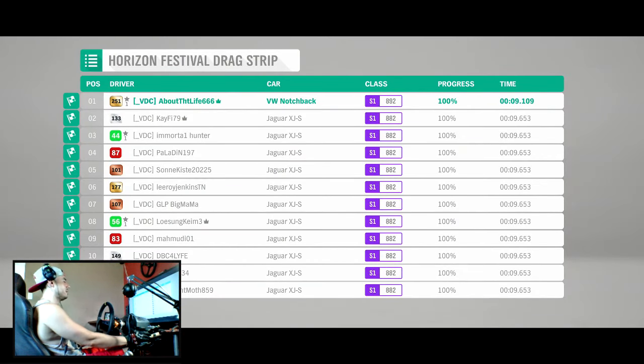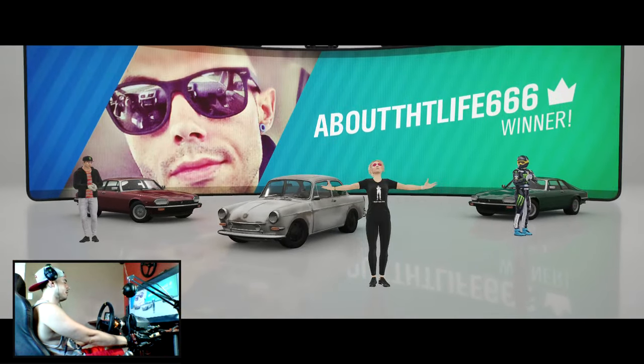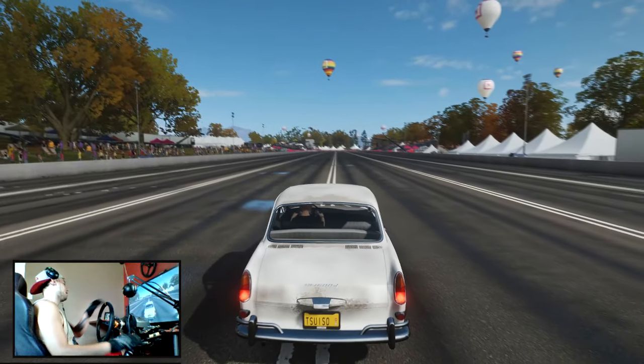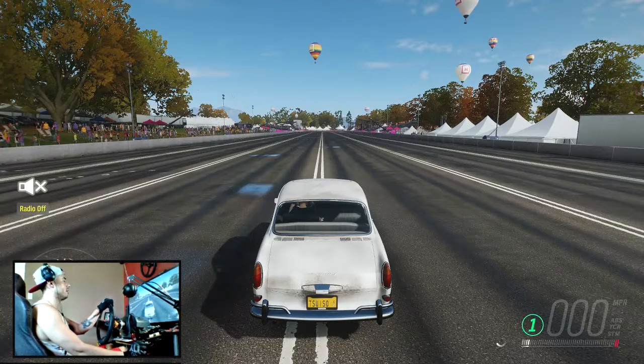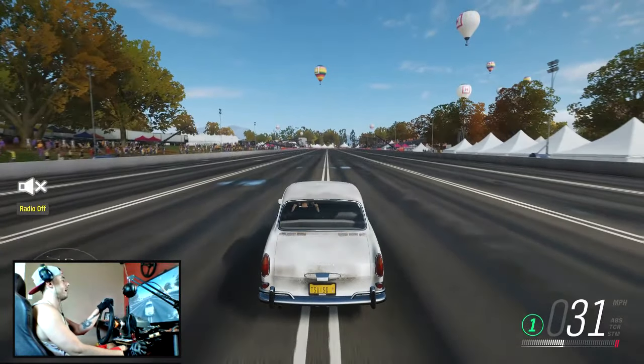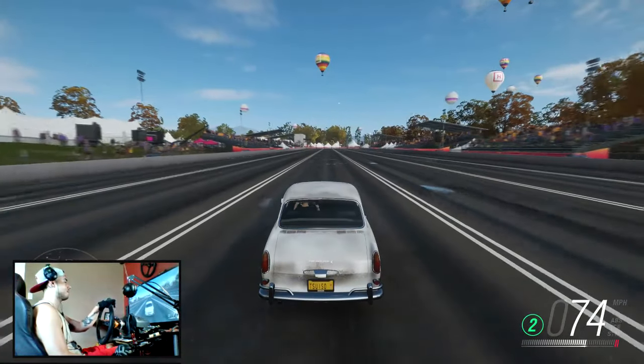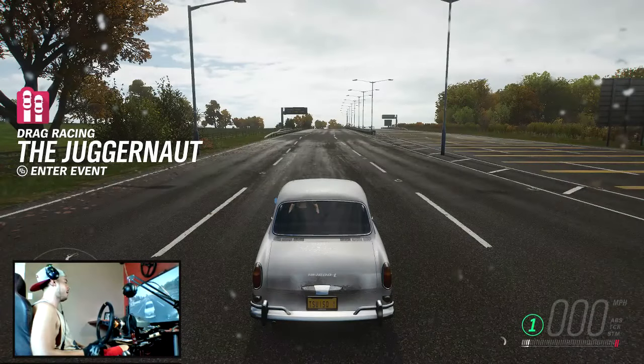Give it one more run before we leave this strip — much better run, almost down into the eights. If I had a little better first-to-second shift I probably could have got it down in the eights. If you guys like this design I'll leave it on screen for a second so you can see the creator's name and look for it yourself. It's different than a lot of the old beat-up rusted-down paint jobs — this one looks like an old beat-up rusted car that somebody took a rattle can or even a paint roller and covered up the rust.